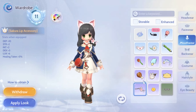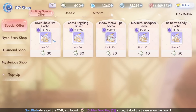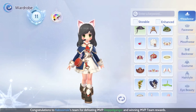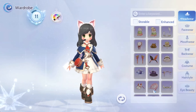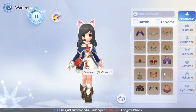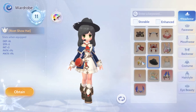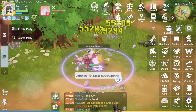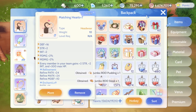Looking at the other gachas — the Revert Shoe Hat gacha: the hat adds physical attack and magical attack plus 1. But I already have physical damage which is better than that, so I'm not going to gacha for that one.